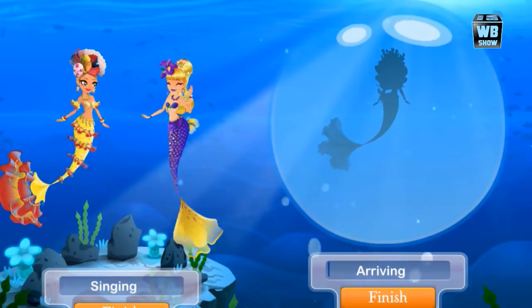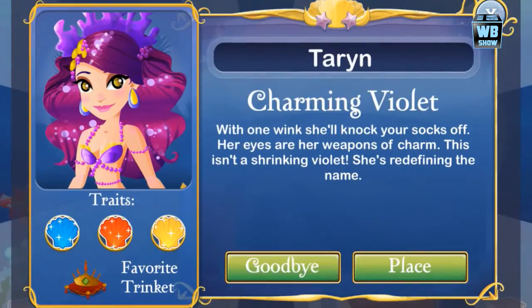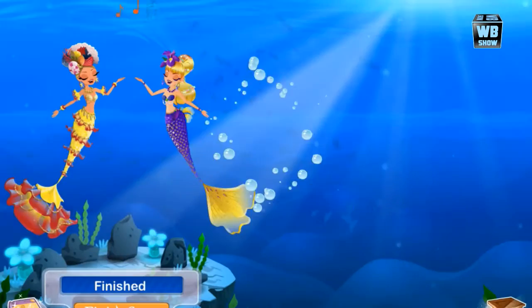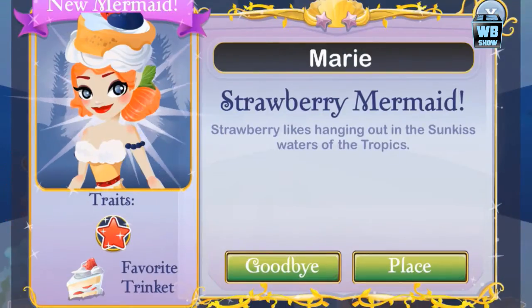I've tested that you can use the sun-kissed mermaid and your Tropicana mermaid to get this mermaid in your game. But if it's not available in the market, it's not available anymore. The breeding time is 11 hours, 59 minutes, and 59 seconds, and it'll take another 11 hours, 59 minutes, and 59 seconds for the mermaid to arrive.